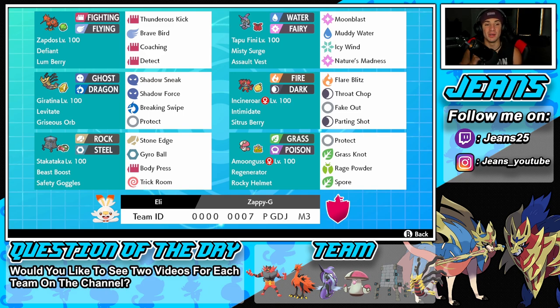Middle left we have Giratina — the heart and soul of the team. Levitate ability so Ground moves can't hit it, and its signature item is the Griseous Orb, which boosts Ghost and Dragon type damage — basically like the Adamant or Lustrous Orb for Dialga and Palkia but just for Giratina. Moves are Shadow Sneak for priority, Shadow Force for big STAB damage, Breaking Swipe for Dragon STAB and Attack drops, and Protect.